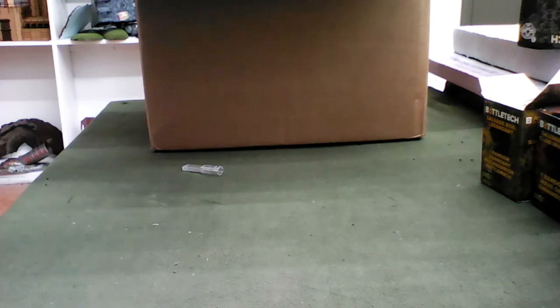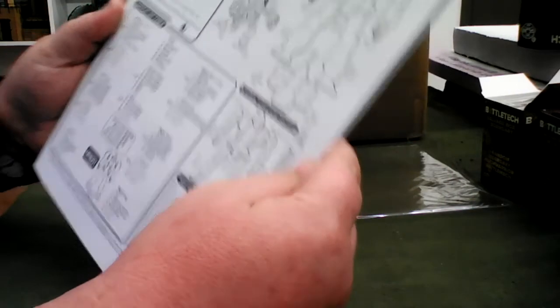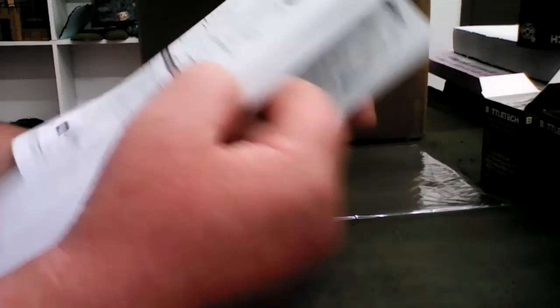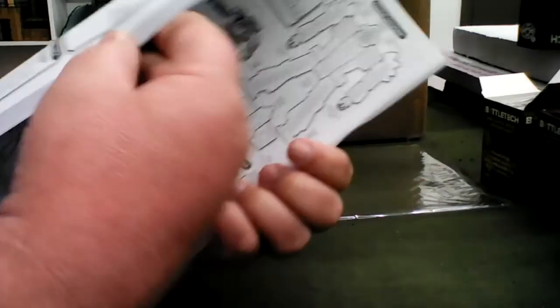So far we have nine mechs — good bit! Let's see what else. Oh, all the record sheets — that's kind of nice! There's a whole slew of different mechs. There are your Adders, ER PPCs, that's kind of cool. There's your Storm Crow, the Ryoken. What's nice is you can photocopy these and do a lot with them. The Summoner, Clan Striker Girl. Oh, and here are your sheets for elementals — I can't wait for power armor or battle armor to get more prominent.